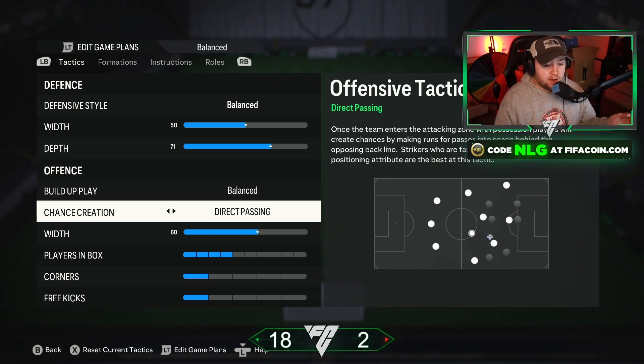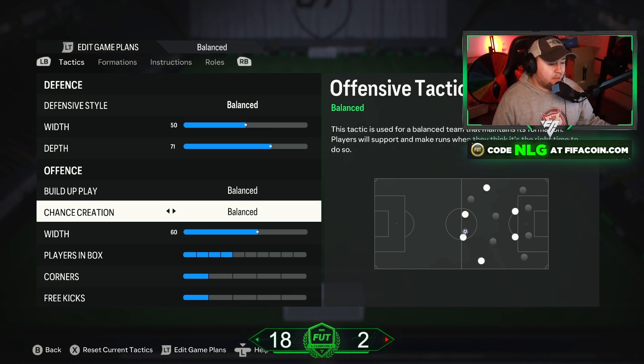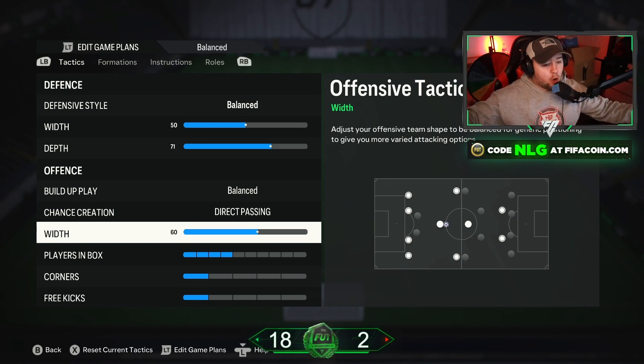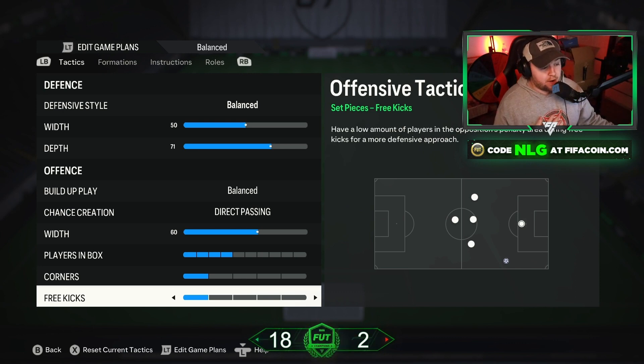Direct passing helps your wingers pass efficiently when you're trying to get them involved. I don't think Possession works great for wingers — that's more for a 4-3-1 or a 5-back. Forward Runs can work but I feel that's better with two strikers. For width on offense I have it at 60, so wingers stay quite wide — I wouldn't go higher than that. For Players in the Box I have it at 4, with my wingers, striker, and CAM getting into the box. For Corners and Kicks I always have them at 1 each, so I don't give away counter-attack goals.